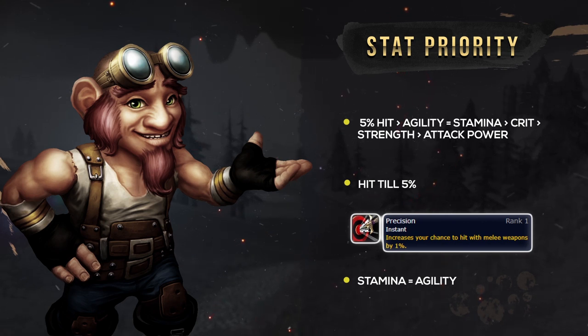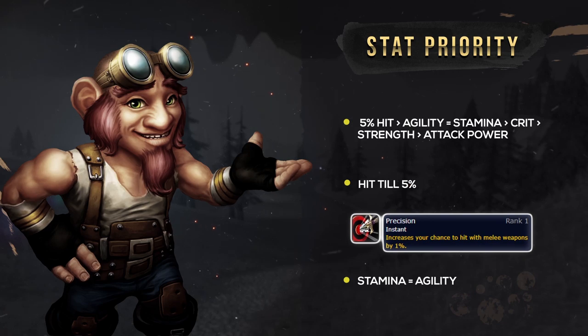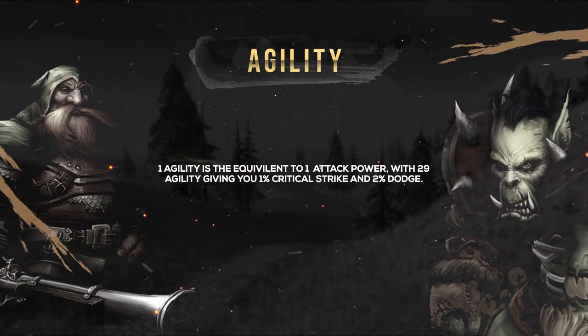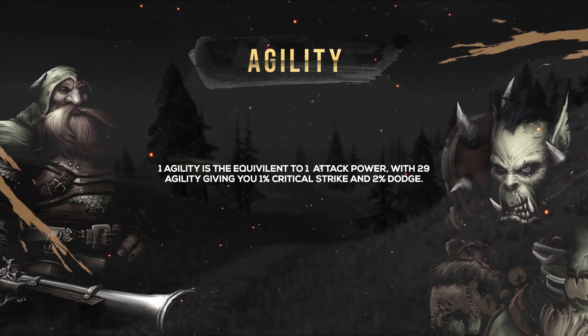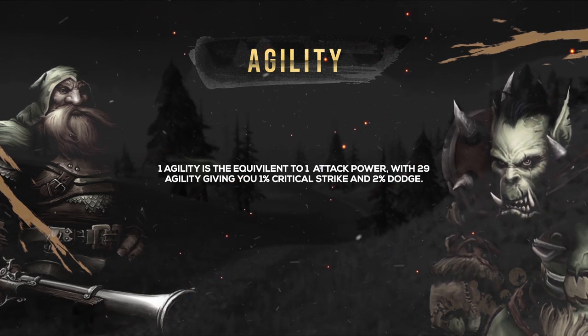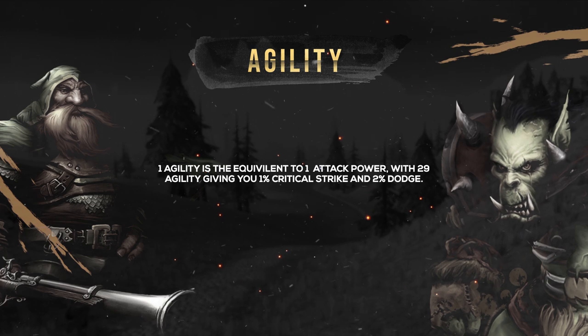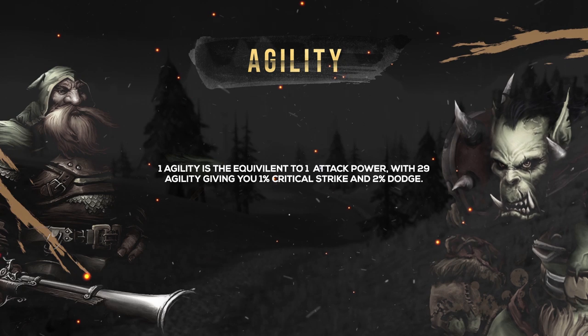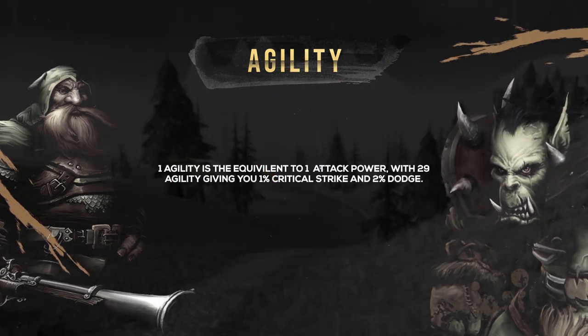After you've reached your hit cap, you'll want Agility and Stamina. These stats are equal in terms of effectiveness — you don't want to stack either, but instead want a balance of both. Agility is perfect for Rogue: not only does it give you Attack Power, but also Critical Strike, Armor, and even Dodge Chance. 1 Agility equals 1 Attack Power, with 29 Agility giving you 1% Critical Strike and 2% Dodge.